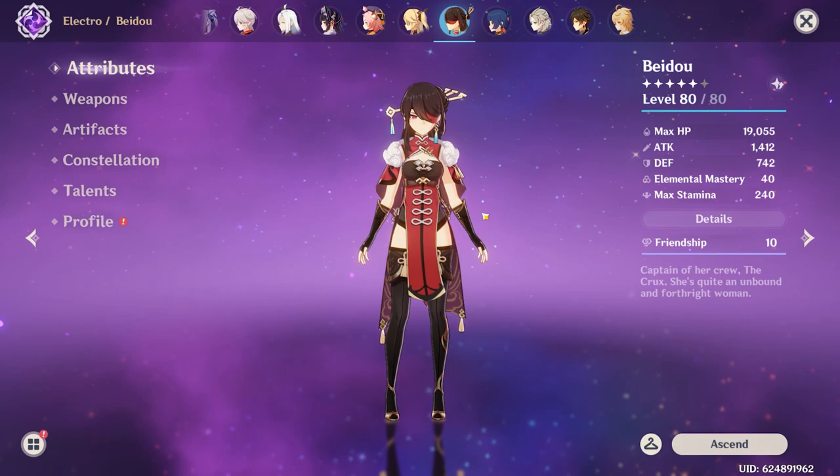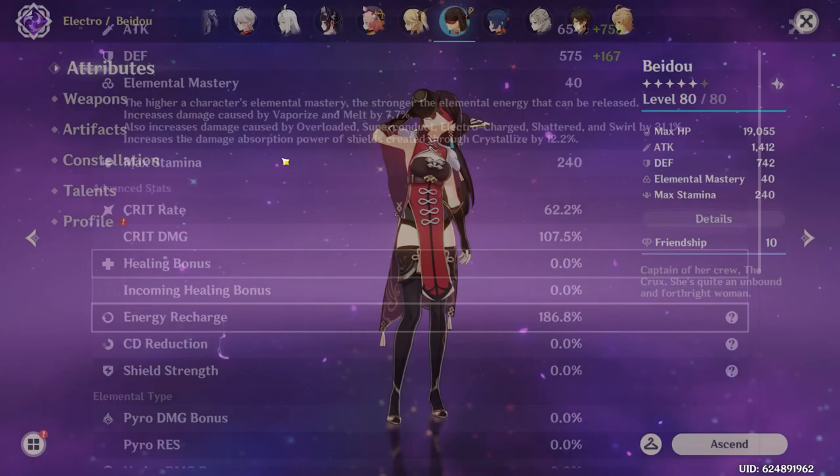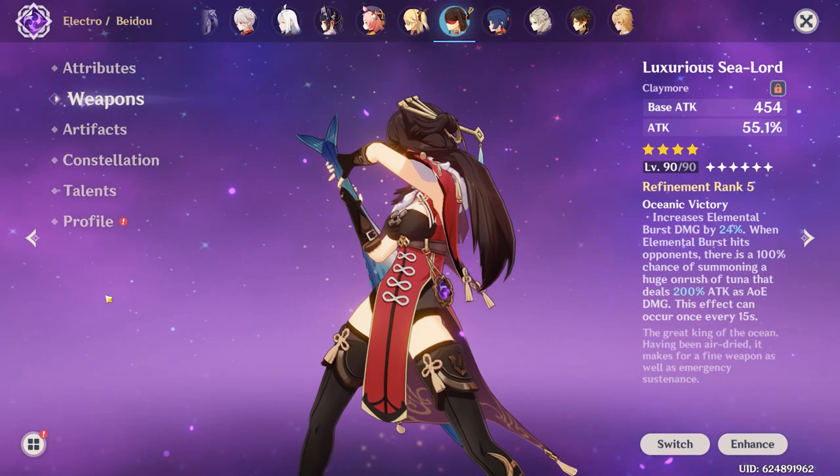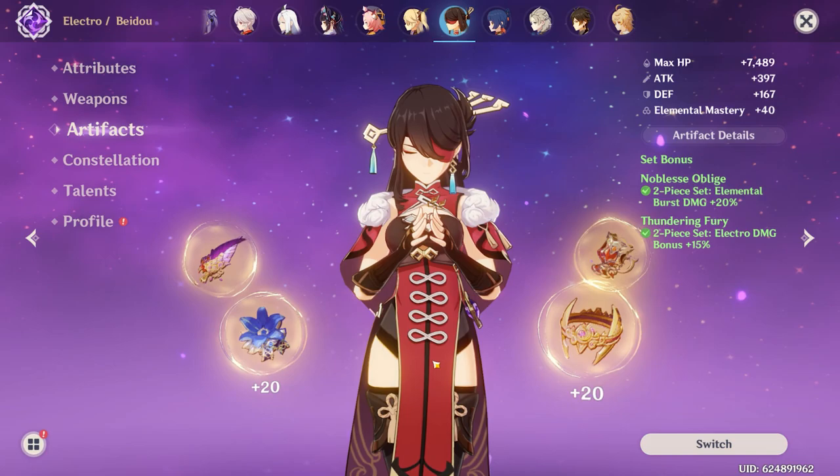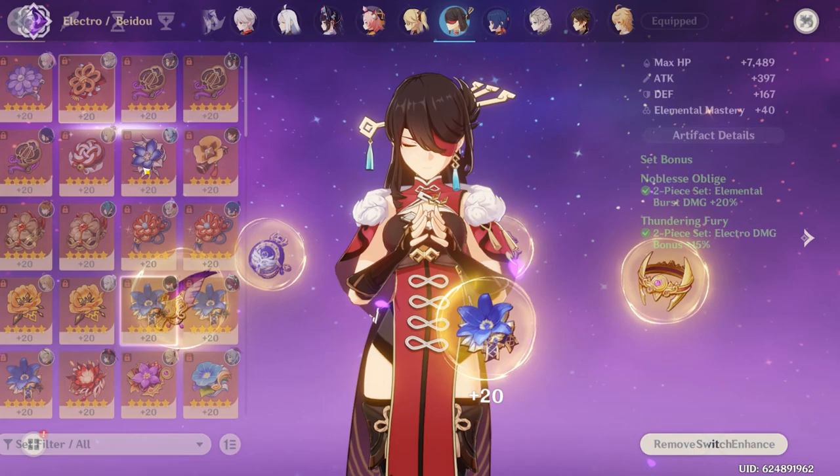Next up is Beidou, with a 62-107 crit split and 186 Energy Recharge. I'm running the Luxurious Sea-Lord — one of the funniest-looking weapons in the game — but it's pretty good on Beidou because it increases her elemental burst damage by 24%, and her whole kit revolves around her burst. I have two-piece Gladiator's and two-piece Thundering Fury. Constellation 6, talents are 1-8-10.